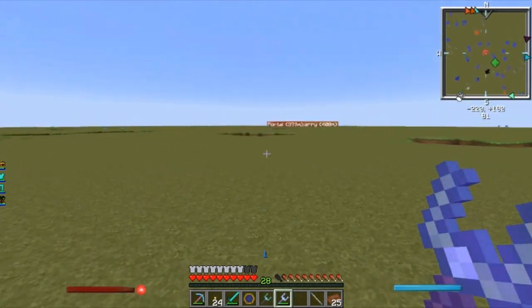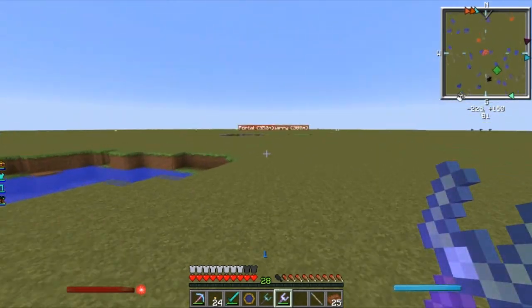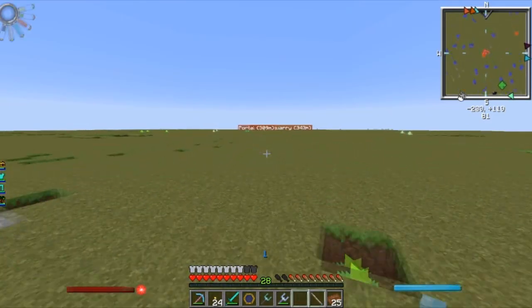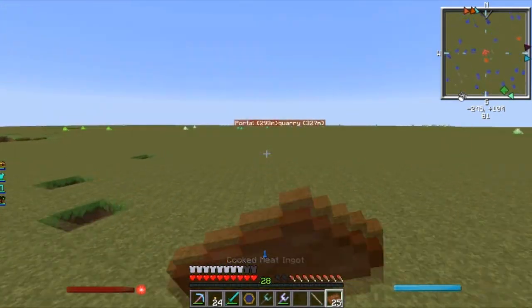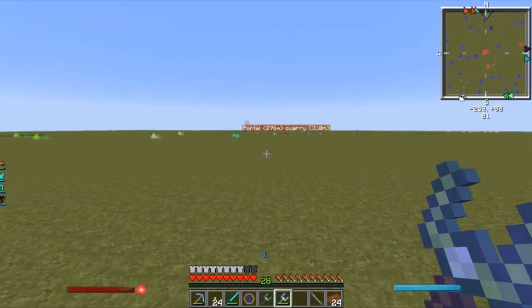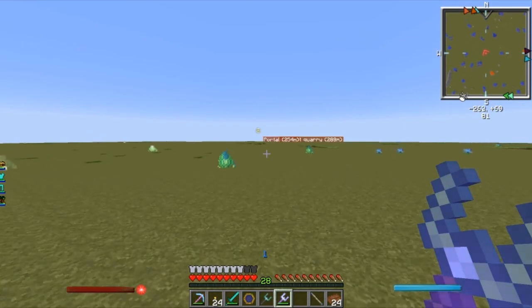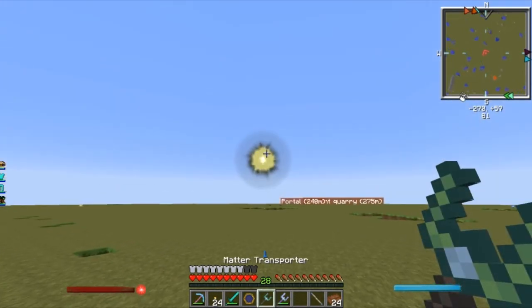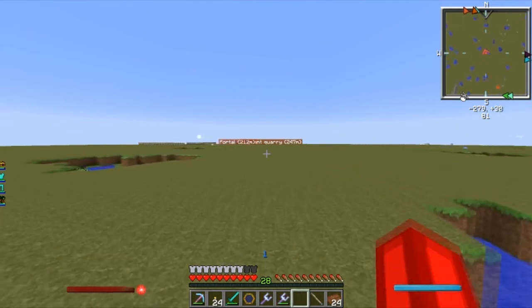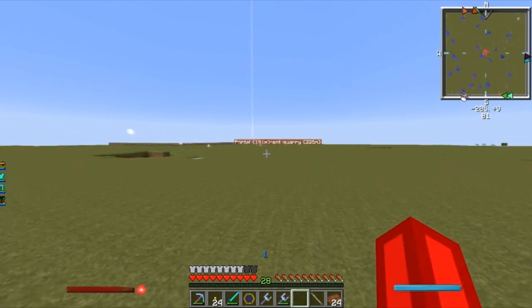Just wanted to show you that semi-cheaty way that will probably get fixed pretty soon. We're using the CrackPack mod pack for this. But if you have the Practicalities mod and Thaumcraft and you want to move some nodes, this is a very very cheap way of getting nodes where you need them early early early. These nodes are going to become food for my other nodes.